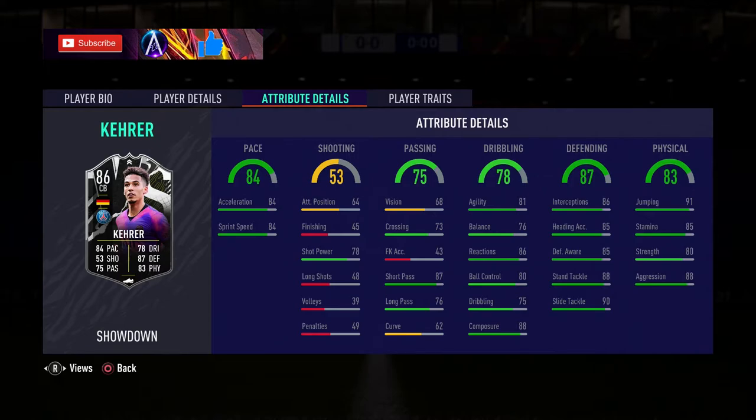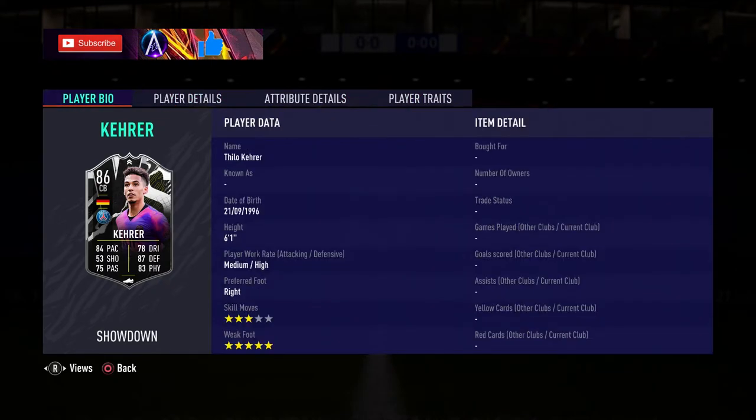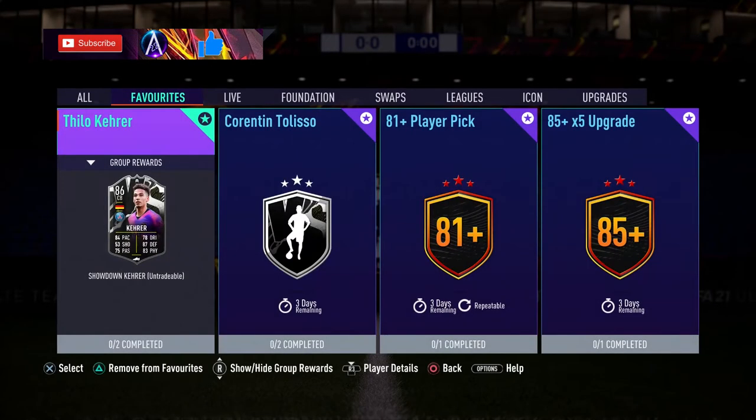Defending-wise, very strong again - very well rounded, mid to high 80s, slightly into the 90s there as well. I like that very much as a base, so you can put a chem style on if you want to really boost that up, or if he does get an upgrade he'll get that nice boost. Physicals decent - stamina and jumping a little low, strength good, aggression good on him. No real traits - it's a very nice card.